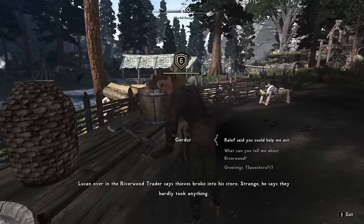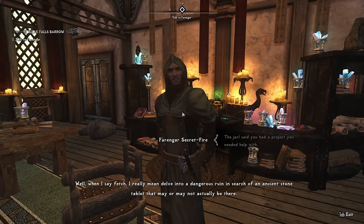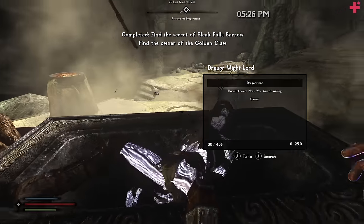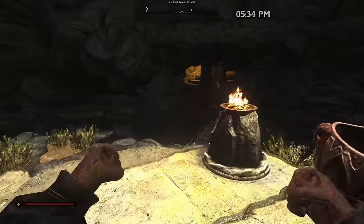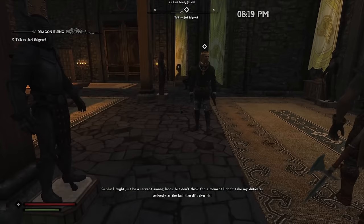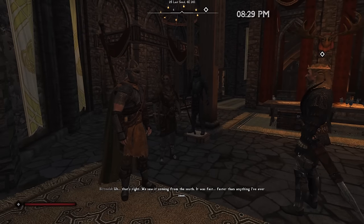Then it's on to Riverwood to inform the town about the dragon, and we get sent to Whiterun. We're tasked with retrieving the Dragonstone, so it's up into the mountains toward Bleak Falls Barrow. One Dragonstone pickup complete! Then news of a dragon attacking Whiterun pulls us into helping with the defense.